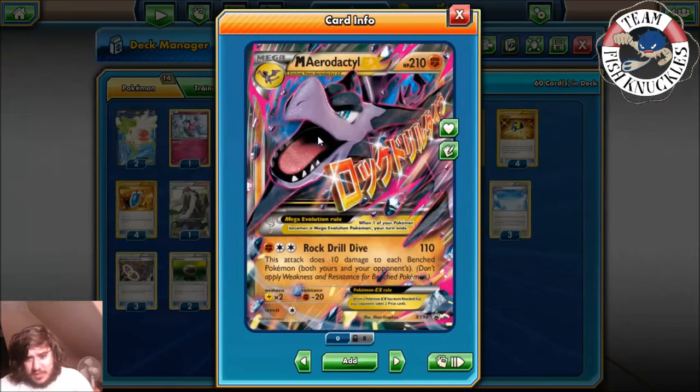So Mega Aerodactyl has 210 HP — the simple form looks like a Zubat but 210 HP — and it has the attack Rock Drill Dive, which does 110 damage. This attack does 10 damage to each bench Pokémon on both sides. It only needs a Fighting energy and a DCE, so you have the potential to attack on turn two if you get extremely lucky.